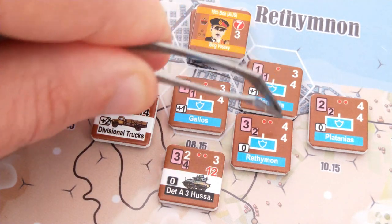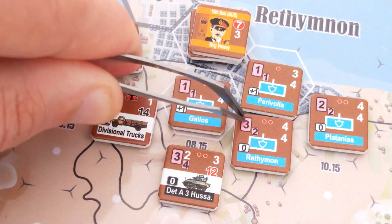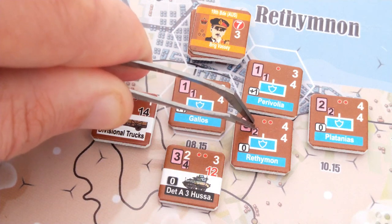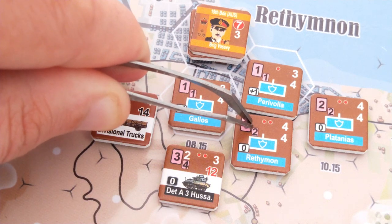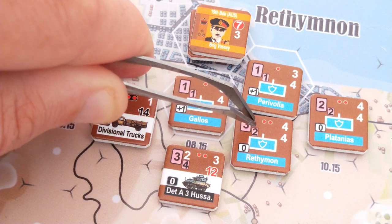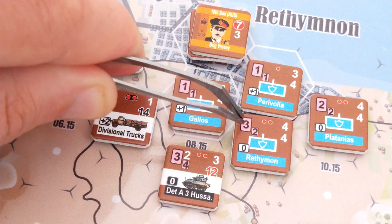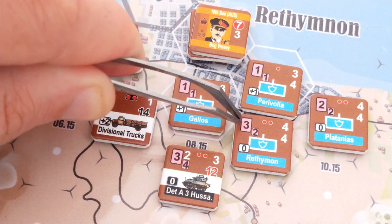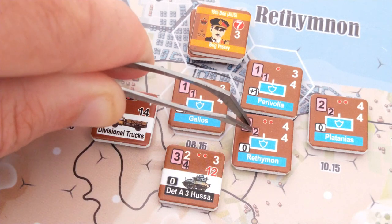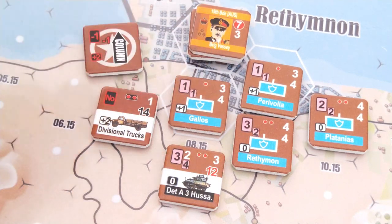To summarise the key unit stats: troop quality, movement, armour, and firepower. The smaller subscripted number is the assault value. It's only really used during assaults, and assaults are relatively rare — you'll probably do 90 direct fire attacks before you get to a single assault, so I won't explain that in detail.